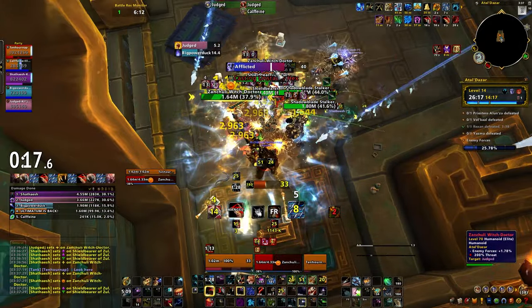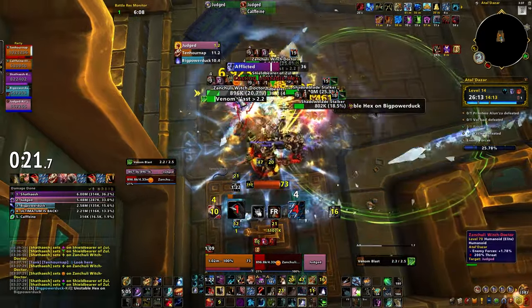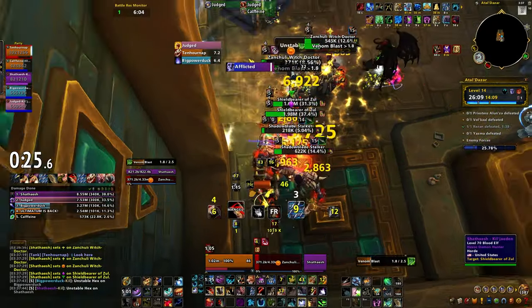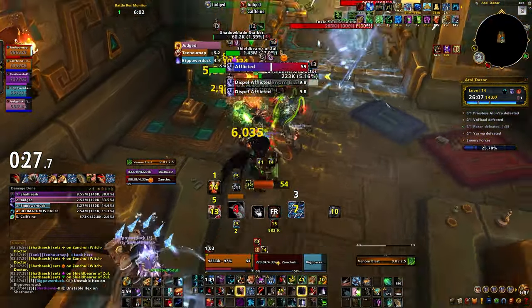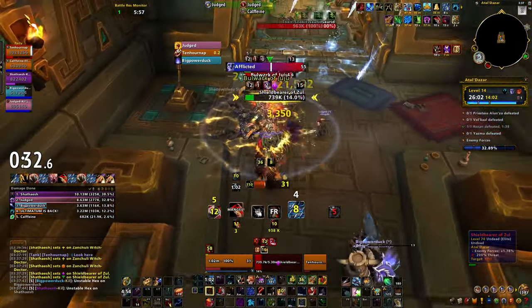Now let's talk about healing. After the Wildfire provides a lot of group healing, and it's all fairly passive. Other than that, you just want to use Frenzied Regeneration whenever you need a heal, and you have Renewal as an off-GCD self-heal as well. It's pretty simple but very strong — basically a reusable healthstone.